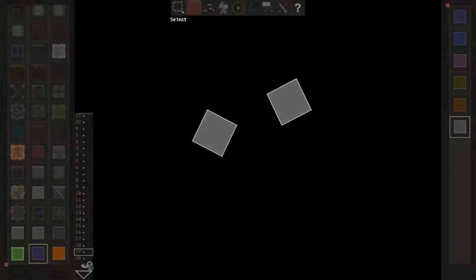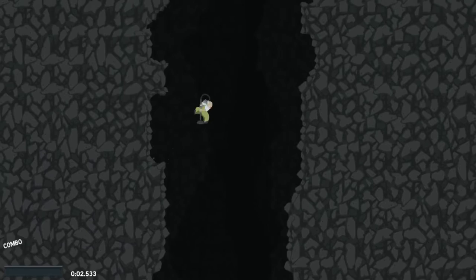Some tiles, when cut down from larger geometric shapes, will leave one side open without a tile side. These are called illegal tiles. Though they don't always look obvious, they exist everywhere throughout Dustforce.